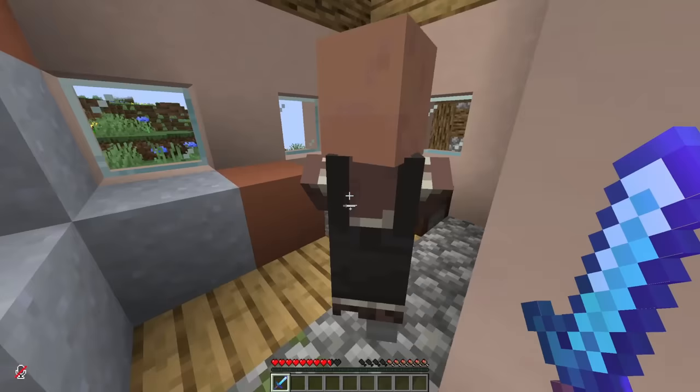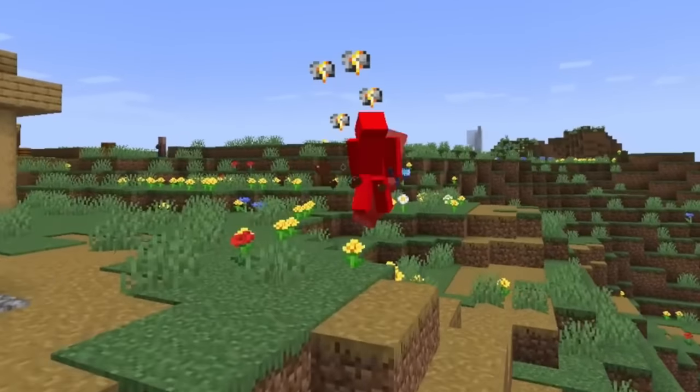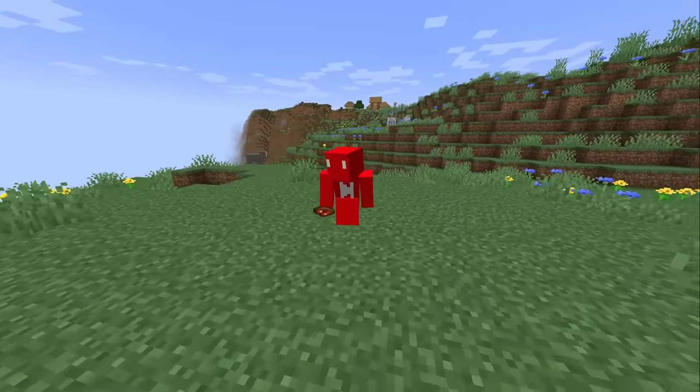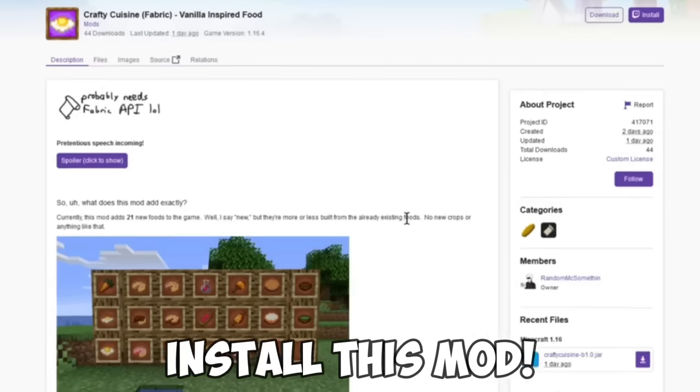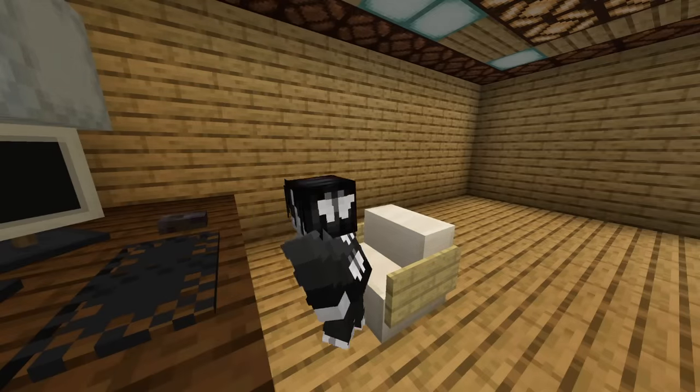Trading with villagers can get painstaking at times. Luckily, if you commit mass murder, it will be difficult to deal with them. But not a lot of people know is that you can actually get 9 secret foods in vanilla Minecraft. Oh wait, really? And all you need to do is install this Mo— I need to stop this guy.